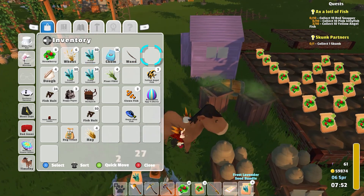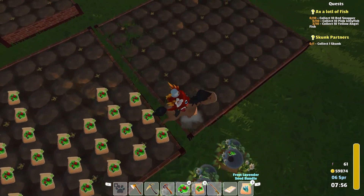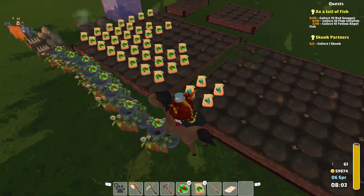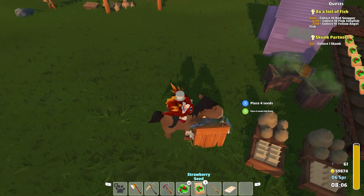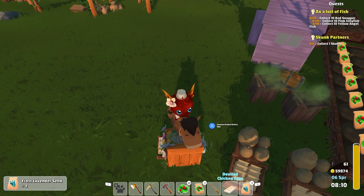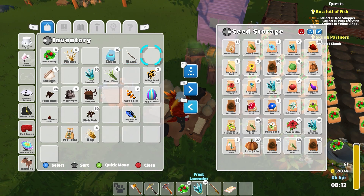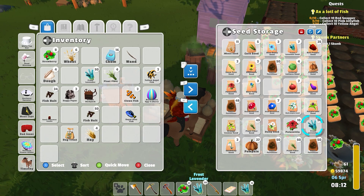I still find it a little fiddly in that it wants to grab different things depending on where you're at. But that's all right. Okay so we've got more to go here. Let's pick up those, place a full stack of those, and then drop the rest of the frost lavender in here. We have a ton of frost lavender.